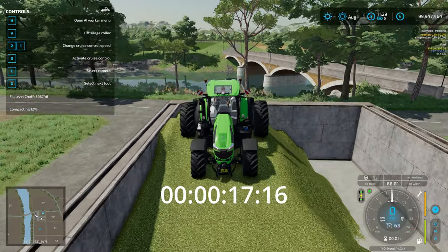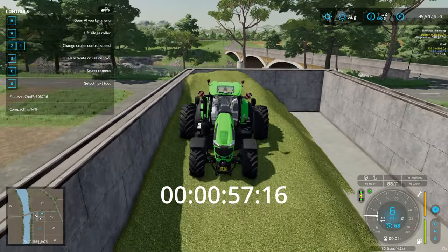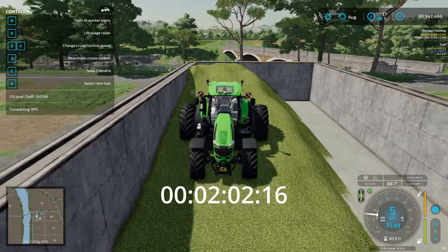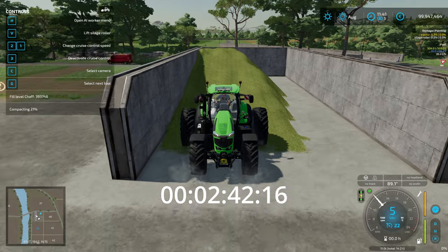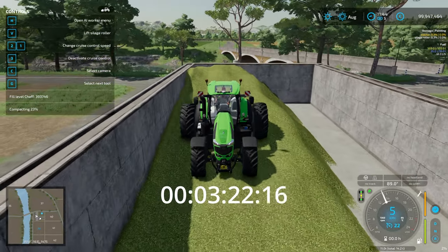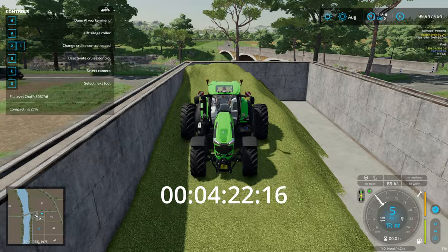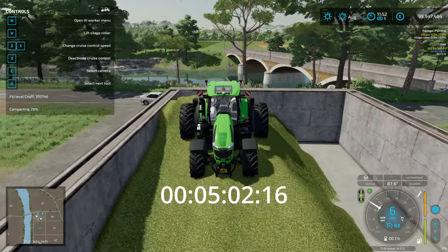I've done these as a time-lapse because no one wants to watch 15 minutes of silage compaction — it's running at five times speed. This first one is the cheapest, most basic roller, probably the sort of thing used quite a lot in the real world. It's kind of like what Tom Pemberton uses — railway train wheels on a metal frame. It's heavy, it compacts, it does the job. Spoiler alert: the Weber is the best base game option by quite a long way.